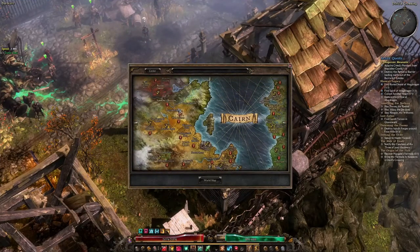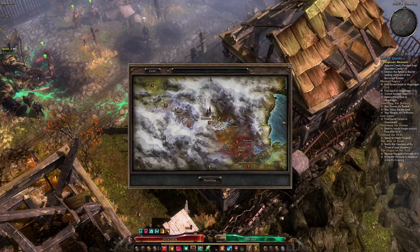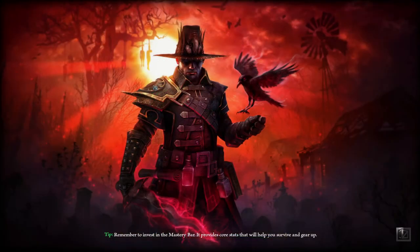After you have got everything, take the three items to the Ruined Shrine of Madrogan, located on the eastern edge of Astracarn Valley.